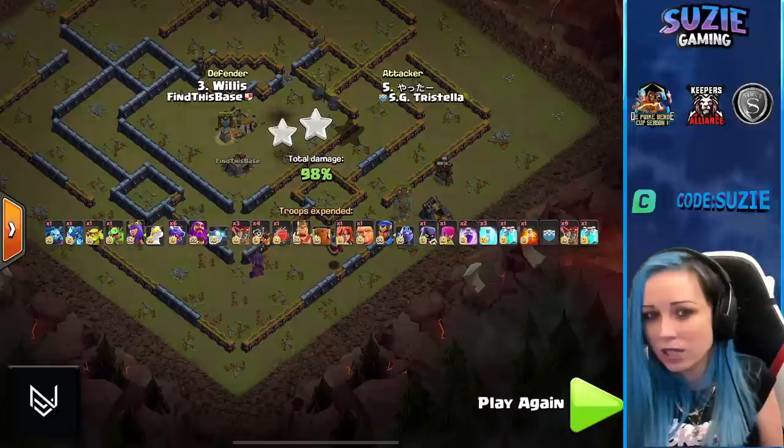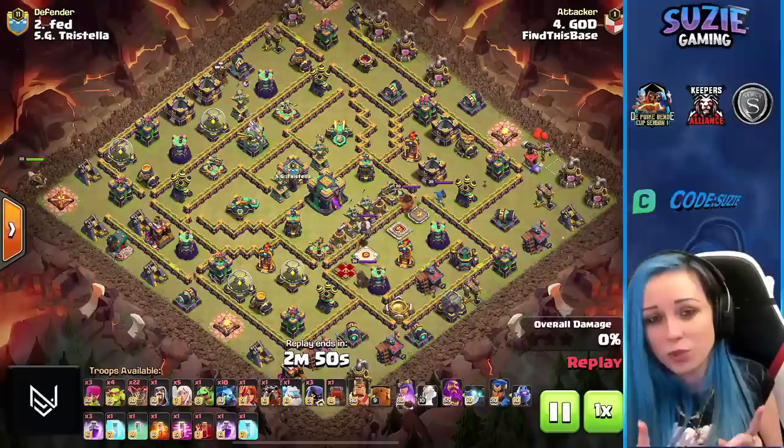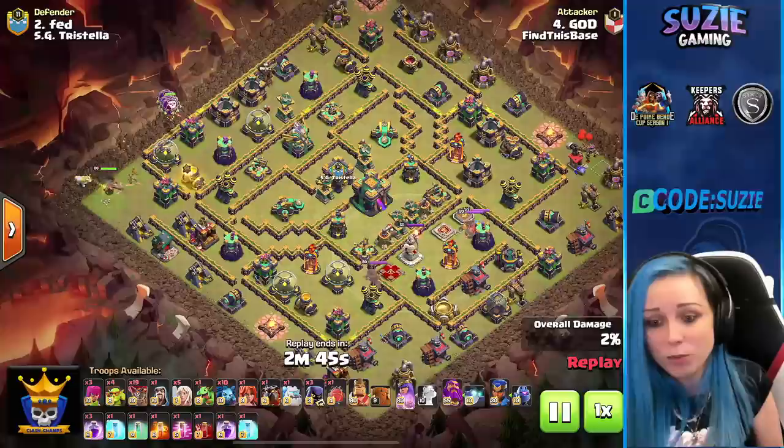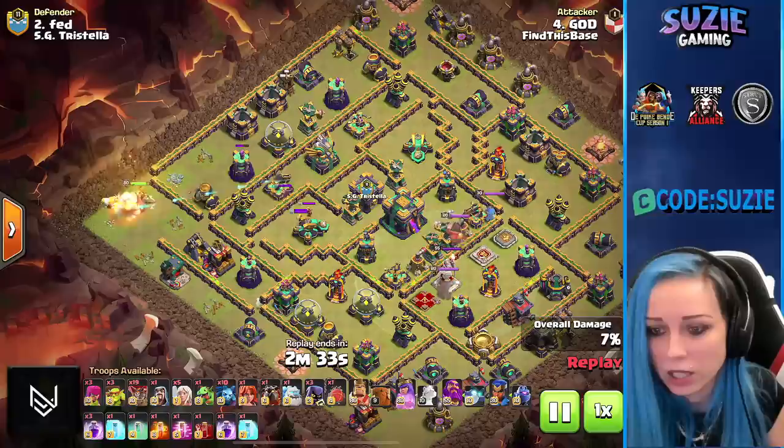That was a higher percent fail from HG Tristella. Find This Base is still behind on percentage. Final attack from Find This Base — no other choice, they have to hit a three-star and hope for the defense. Fatal in action — Queen Charge LaLo. Using a few balloons to snipe the Archer Tower. Queen is fine, not taking much damage. X-bow on her — there you go, healers. Pulled some of the CC but only a few.